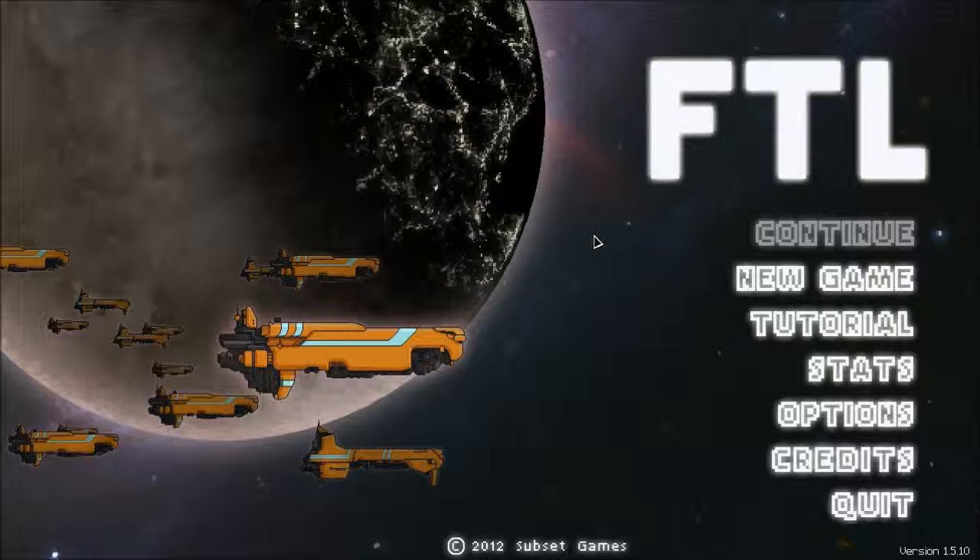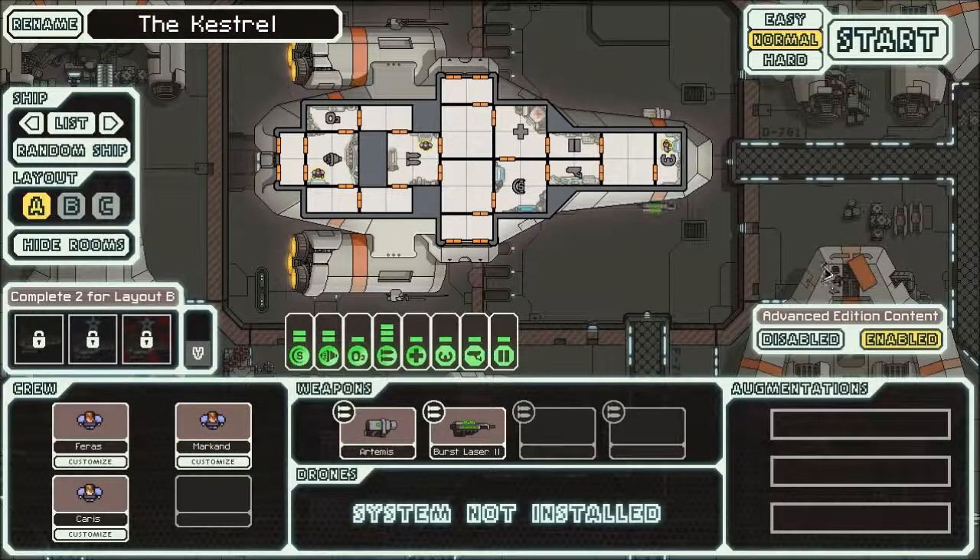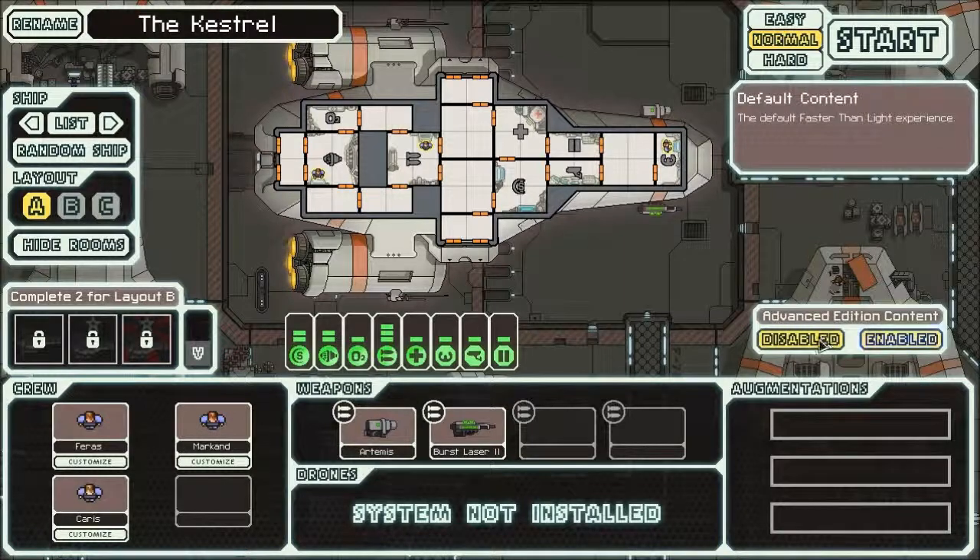Hey guys, Acorn here. We're coming back to FTL tonight. Recently they released the Advanced Edition — this fancy thing here. Advanced Edition: Disabled... Enabled. We're going to enable it. New stuff: new systems, weapons, alien race, and more.